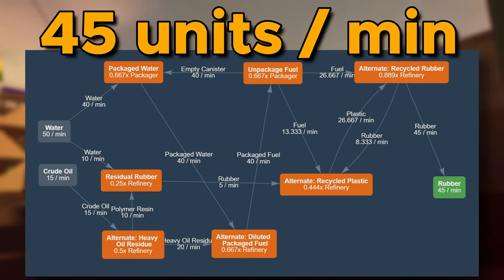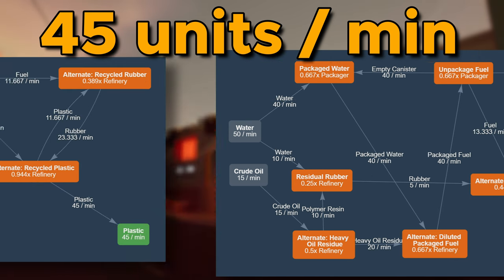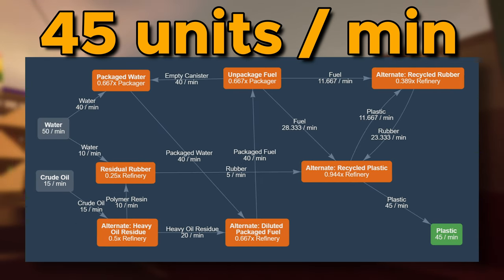We need the ratios — here is the schematic for rubber, and here is a very similar schematic for plastic. I am working around 45 items per minute, and the main limiting factor is refinery throughput without overclocking. Yes, this means we will use more machines than normal setups. But if you are into FPS efficiency, you can always just double the production rate and use an overclocked setup.